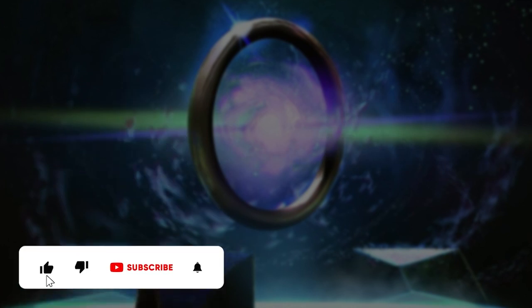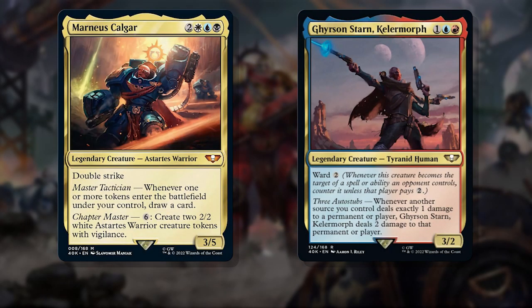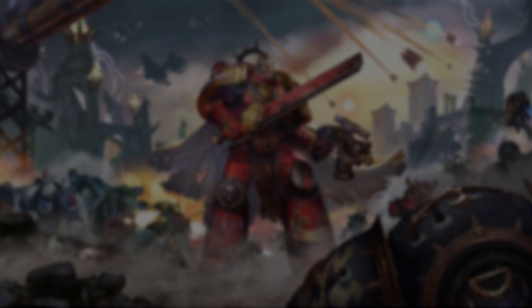There are a total of 24 brand new legends in these Warhammer 40k Precons, meaning there's a lot of potential for new commanders. Generally, these are very strong options that range from generically good, like Marnius Calgar, to niche and specific, like Dyrson Karm. But in either case, we have lots of new potential brews on the horizon. But first, an honorable mention to the legends that fit in the 99 of decks more often than not.